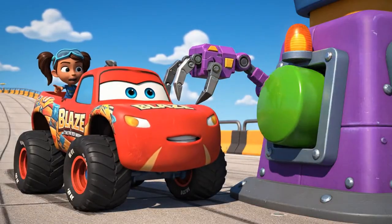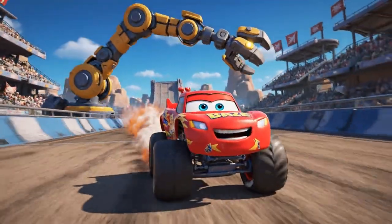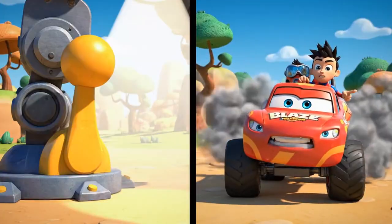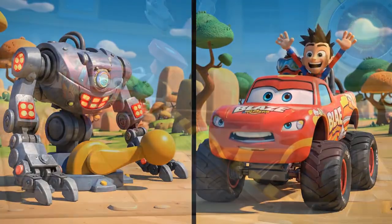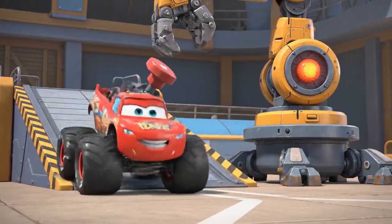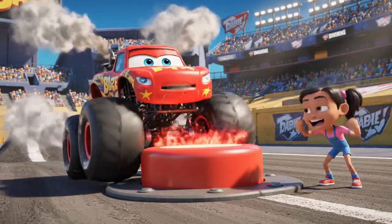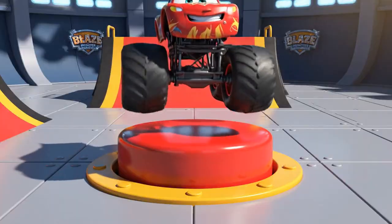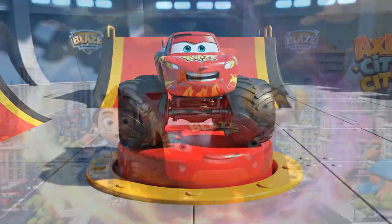Crusher put a guard robot on the button! You can't catch me! Hit that yellow lever on the side — it will deactivate the robot! Deactivation complete! Go for it, Blaze! Make us big again!